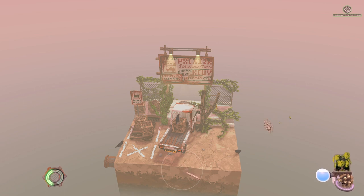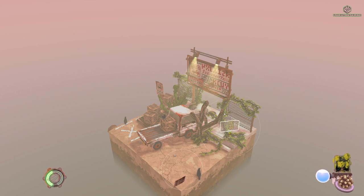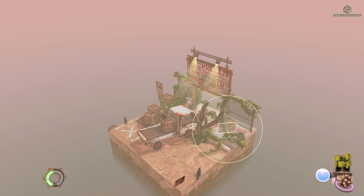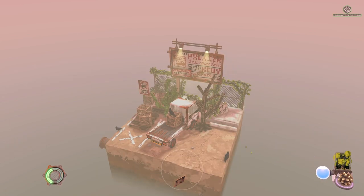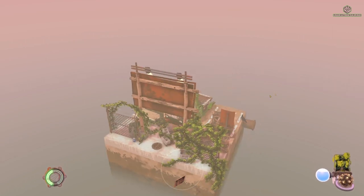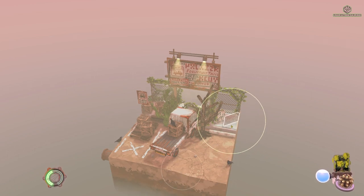You have to be careful where you put certain items. If I put this sign here — it can only go on the ground — it will actually break the plant. So now you're losing that growth and it will reduce this bar somewhat, but you can always recover it. You can actually fail these dioramas if you run out of items. It happened to me a few times when I first started playing because I didn't quite understand what I needed to do, but it's not so common later on.